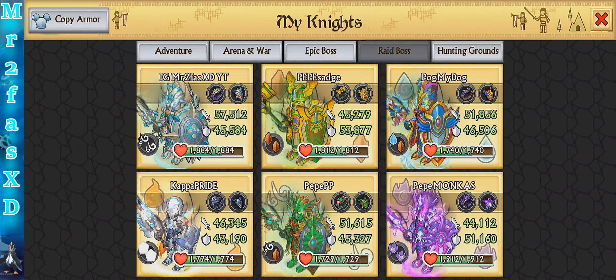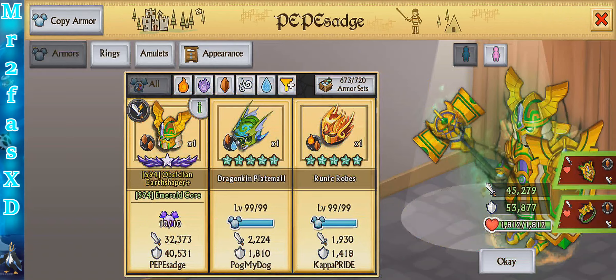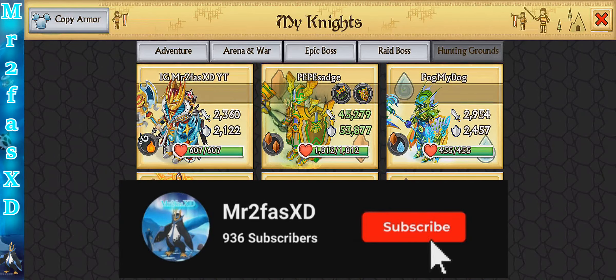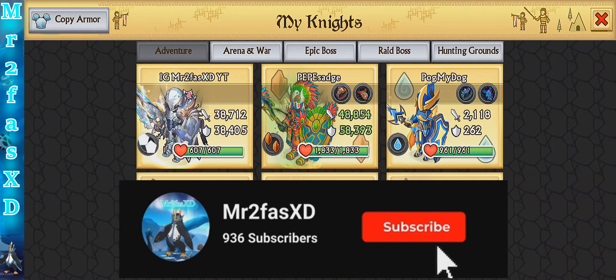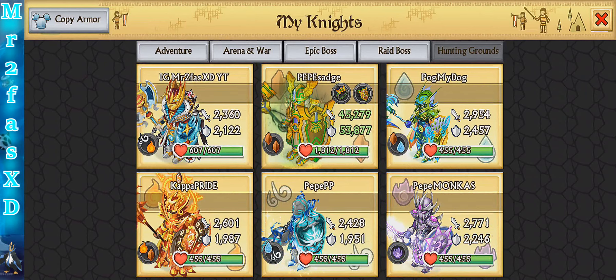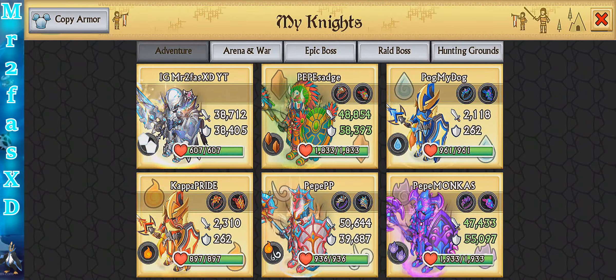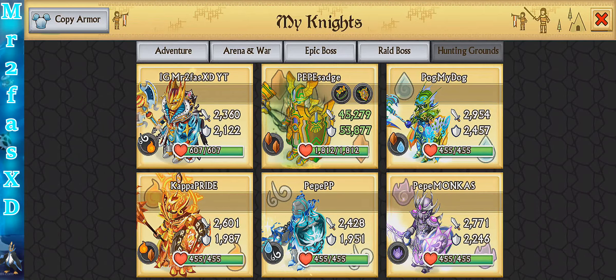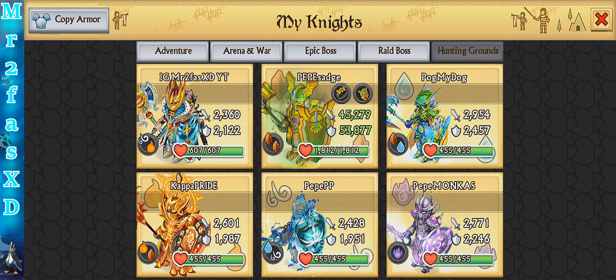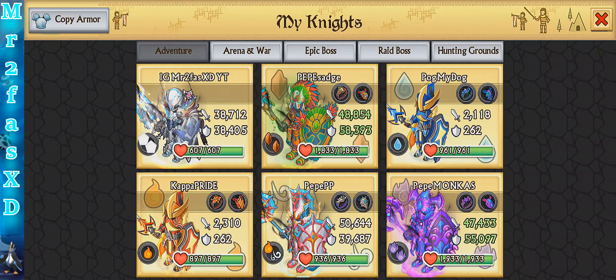So the old one — last season's dual earth elite armor — had 45k attack, 54k defense, and 1112 health. This new one has 49k attack, 58.5k defense, and 1132 health. Looking at the differences, it's got about 3.5k more attack, probably 5.5k more defense, and only about 11 more health. So the health difference isn't that drastic.